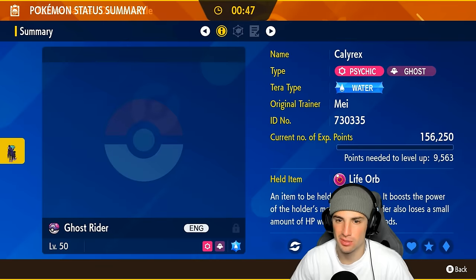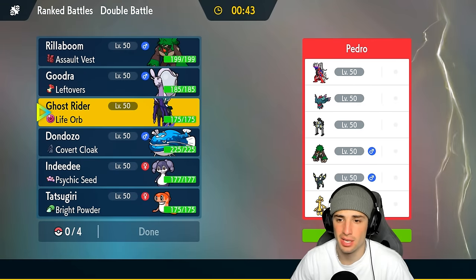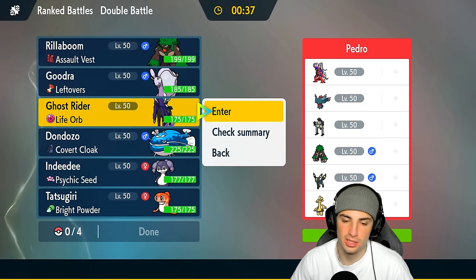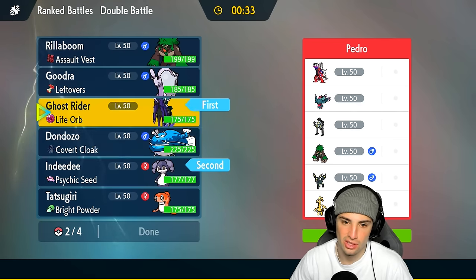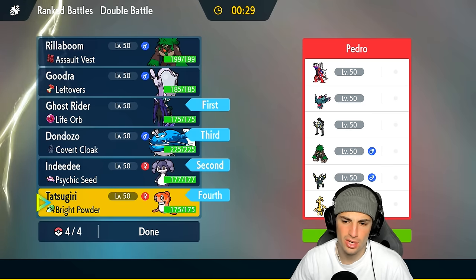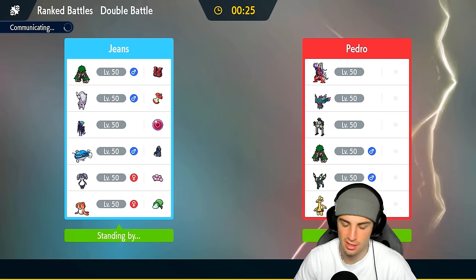Calyrex has 222 speed but is flying — a Proto Synthesis Flutter Mane could just Shadow Ball it down and do really dirty damage. But I still feel going in with Calyrex is not bad alongside Indeedy. So I'm going into both of them with Tatsugiri in the back end. Screw it — we're doing it! Even in the sun, Order Up can still do some big-time damage. Rock Slide too — I'm all about it. Looking for a win in match number three!